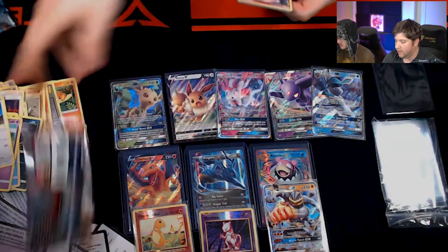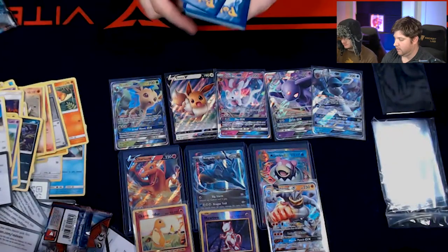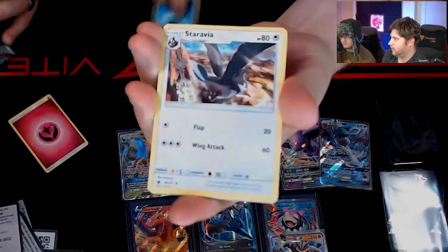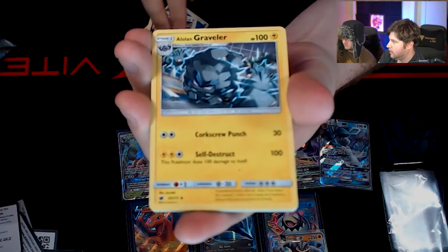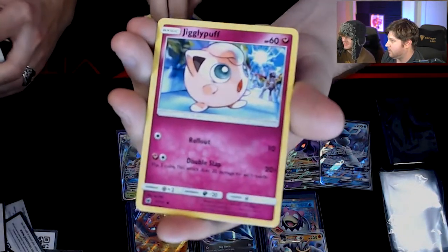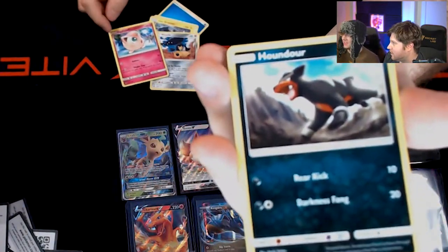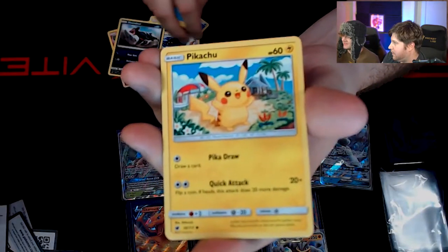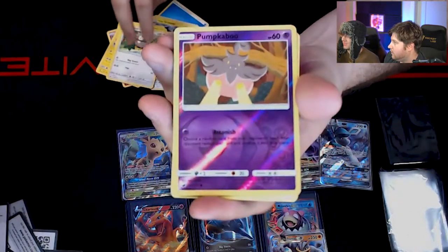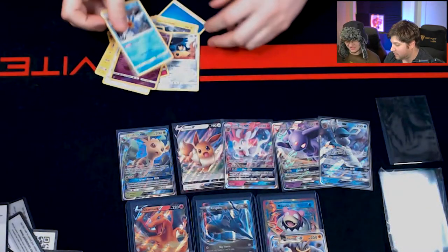We are onto the Crimson Invasion pack. Every single one of these so far we have pulled something good. Water energy — tossing aside. A Staravia. A Graveler. A Jigglypuff singing — she's actually on stage singing to some people. A Houndour. A happy Pikachu just flapping outside the Pokecenter. A Skiddo. A Starly. Another Pumpkaboo. And then we got a Starmie. So that's the first tin where we didn't get a GX.